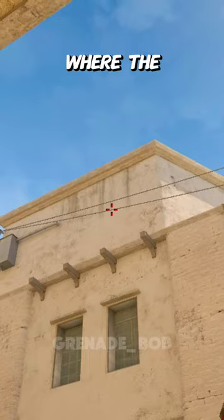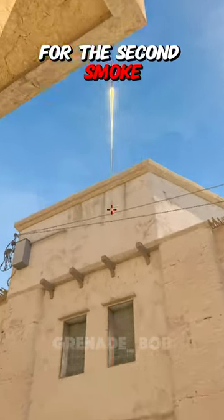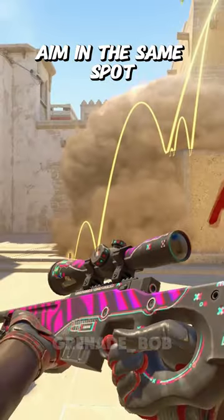Crouch and aim where the black stripe meets the cable, then release the crouch and jump throw. For the second smoke, crouch, aim in the same spot, and jump throw.